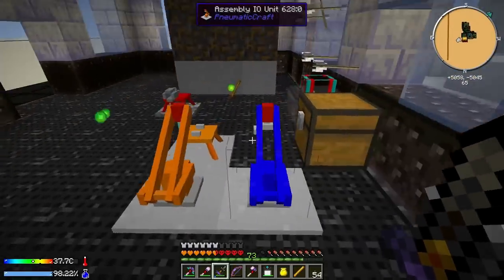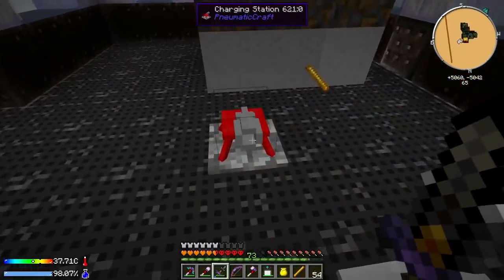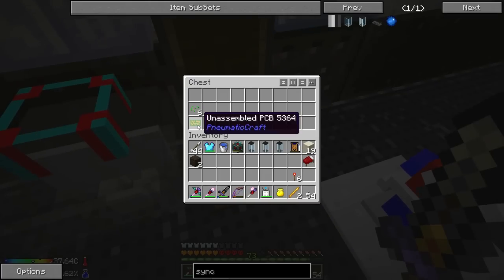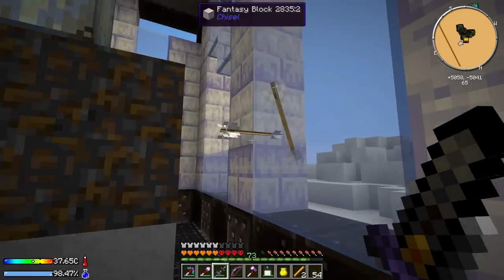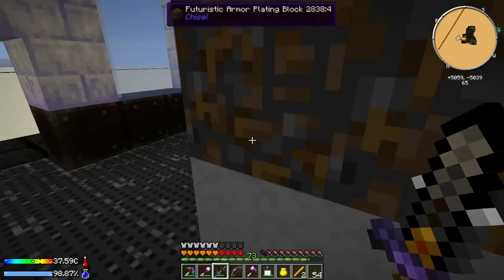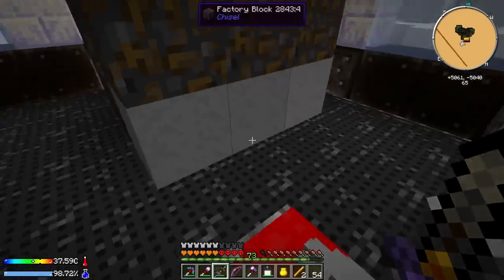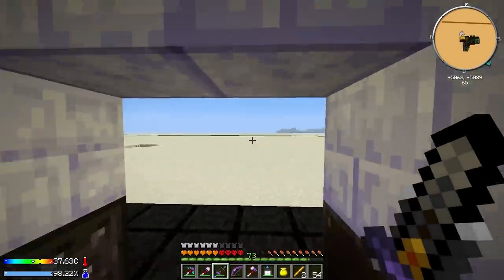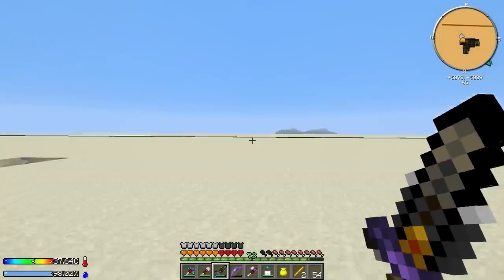There's an assembly drill, assembly IO unit, charging station, another kinetic compressor - that's nice - assemble PCB, burst plant seeds. Let's grab some arrows - I never grabbed extra arrows, oops. We're probably going to end up having to go back. There's also a pressure chamber wall. I don't think there's anything else unique here.